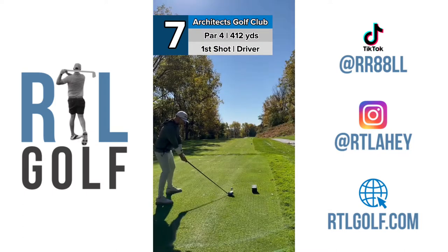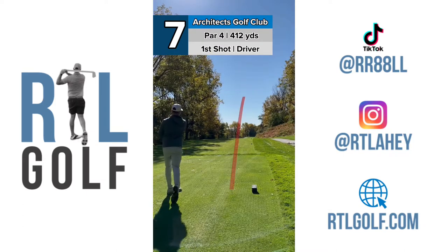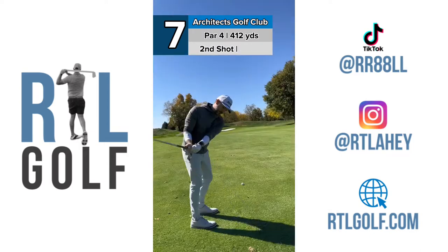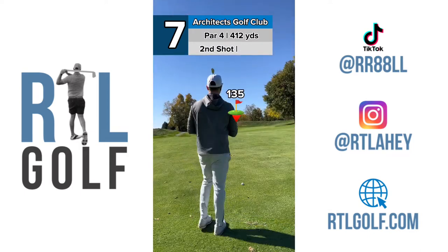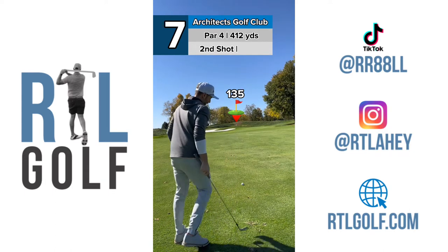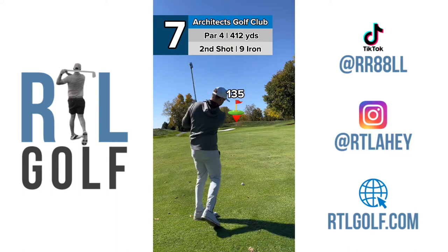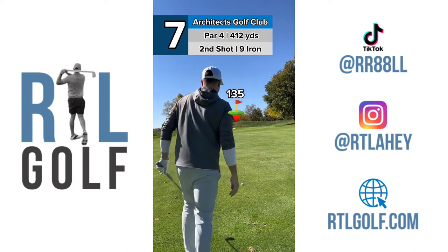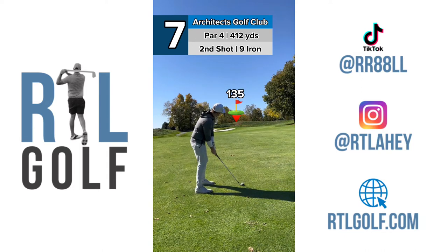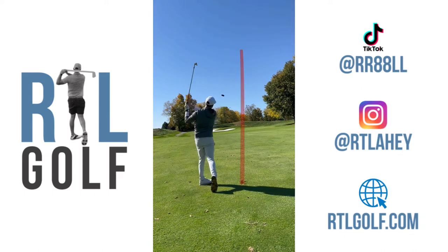That looks pretty good — started at the bunker, fading right. It goes up a hill so it should kick back a little, but it is a little wet. Perfect tee shot. 135 to the flag, uphill, pin in the back. I'm kind of in between a nine-iron and a pitching wedge. I'm going to take the nine — with this ball below my feet, I'd rather take a longer club, choke up, and swing a little easier than force a pitching wedge.